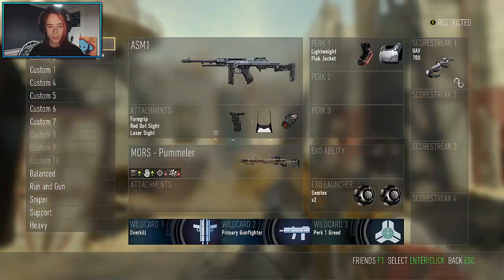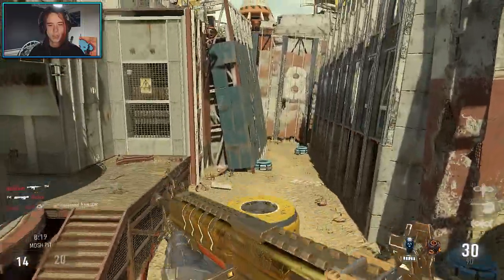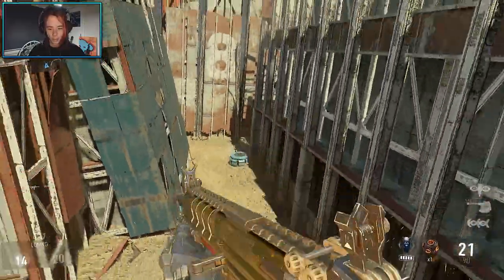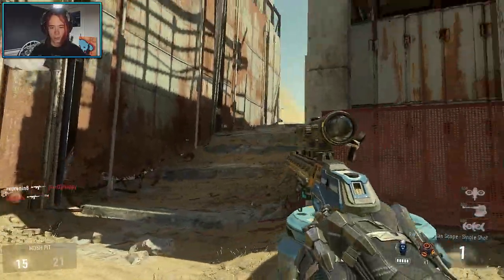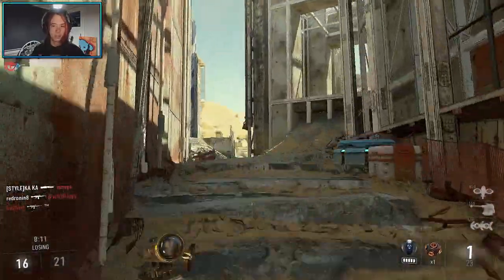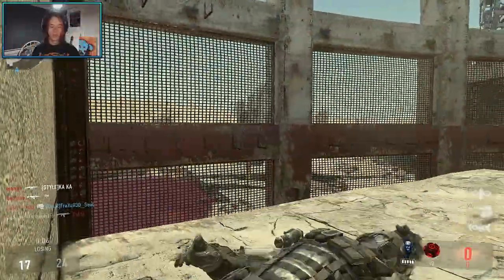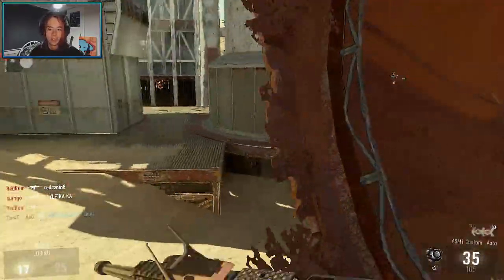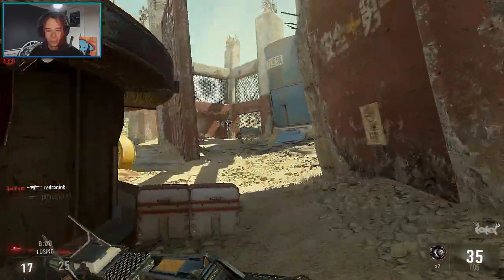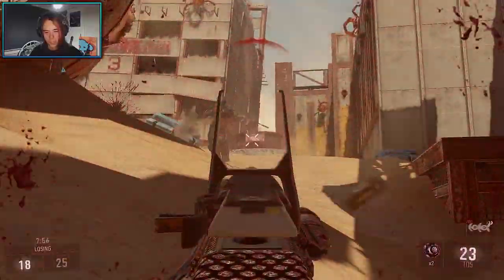Why haven't I put my diamond camo on this at all? That's weird — I haven't put my diamond camo on my ASM1. I don't know why I pulled out the railgun, but hey, let's give the railgun a shot. Or I just get punched — yep. I am so out of practice, this is embarrassing. I know I'm not the greatest at Call of Duty, but I used to be so much better at Advanced Warfare. Advanced Warfare was like my game.